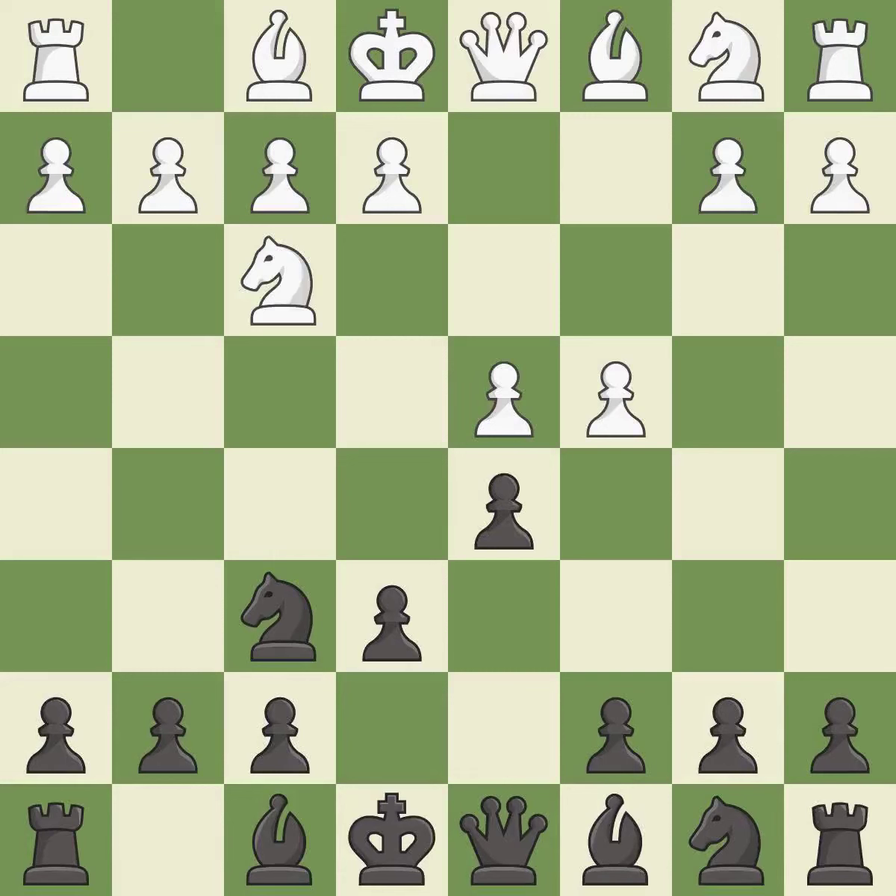d5 takes space in the center, attacks the c4 pawn and helps control the e4 square. This develops a knight off its starting square, getting it into the action. Bb4 develops the bishop and pins the c3 knight.